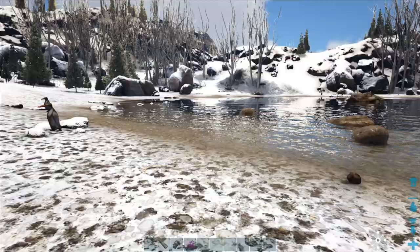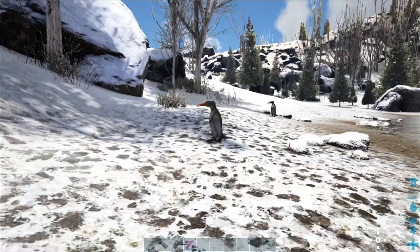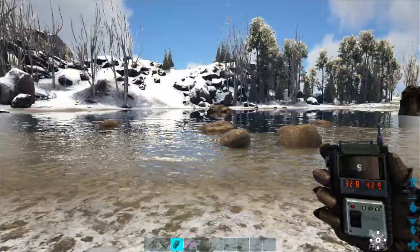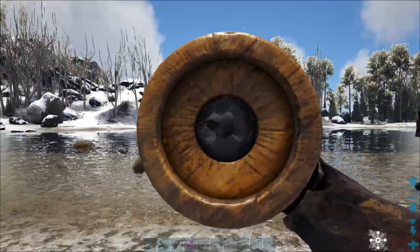Hey guys, so today I would like to tell you where to get organic polymer from the easiest locations. There are a few locations I'm going to show you in this episode. As you can see, the Kairuku or penguins can be found at coordinates 32.8, 42.9, and as you can see they are all over the river here.